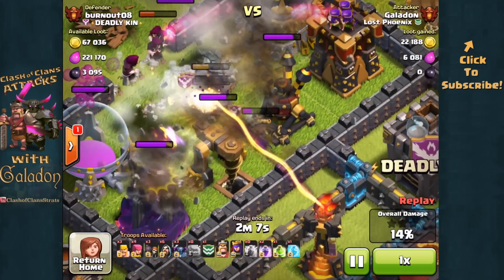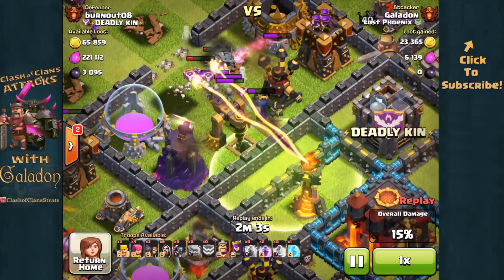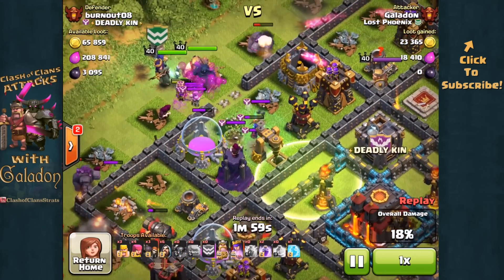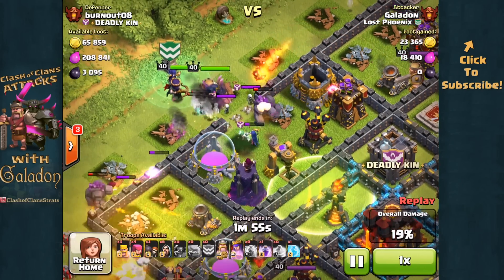Unfortunately here I do not get the most critical troop out of the way — the Witch — and then a little more rust showing on the attack: not a great placement on the jump spell, too far to the outside. It is still going to catch that inside wall, but it looks a little sketchy for a minute.